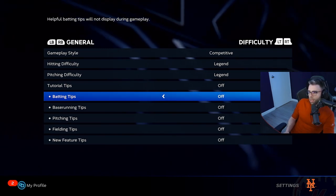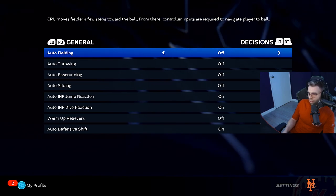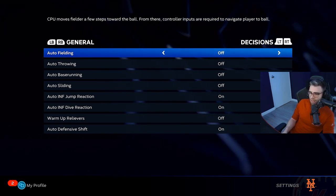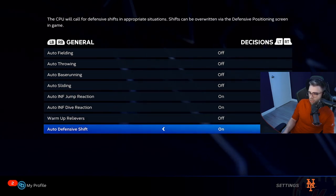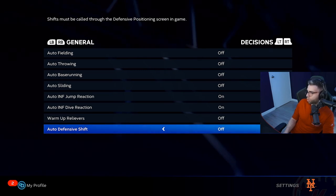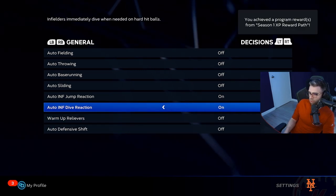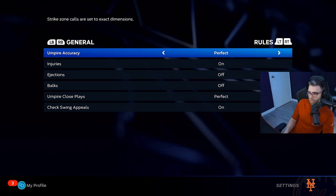I will turn off New Feature Tips. Go to Decisions — hit the right trigger. I didn't touch most of this, except I did change Auto Defensive Shift — I'm going to turn that off. I don't want an auto shift in the game; I want it to be manual if I do it.